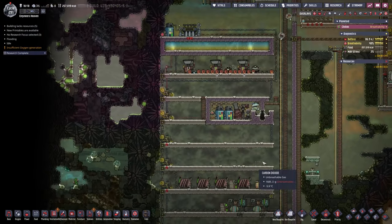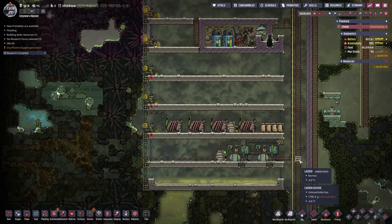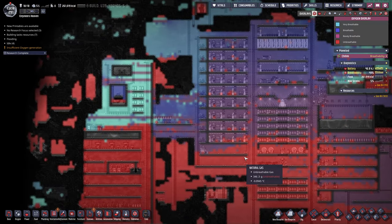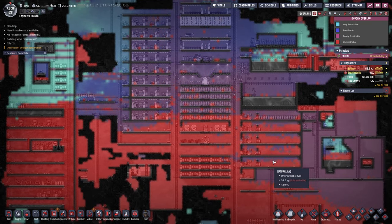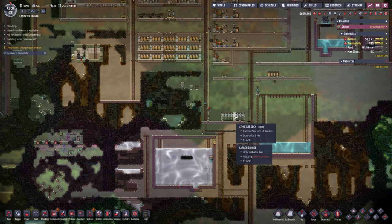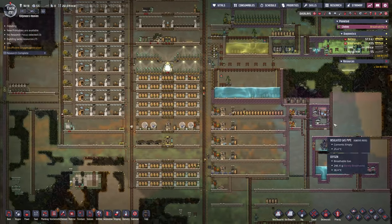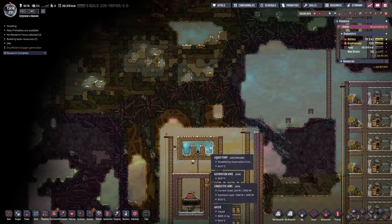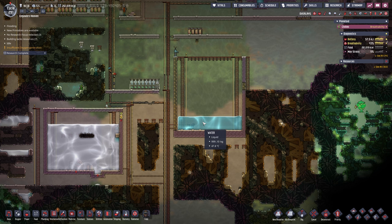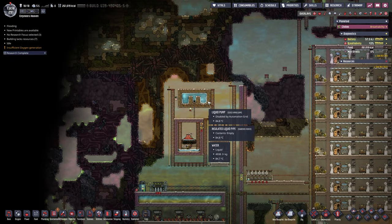This is what the beginnings of our power brick look like. We have a lot more to put in here — we're not producing any plastic yet or anything of the like. We also need to do something about the gas in this area eventually. We're also not producing quite enough oxygen: our one electrolyzer can't keep up with demand from too many atmosuit docks and too many dupes, and we've used up all our algae. So we'll plop in a couple more electrolyzers over here using the water we have — eight tons per tile — and potentially hook up the desalinator output directly to our storage.